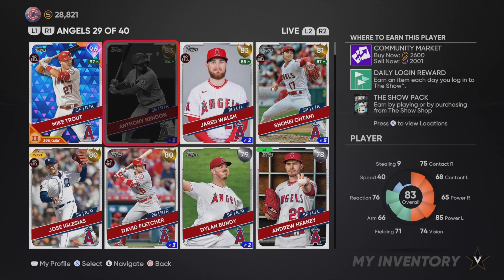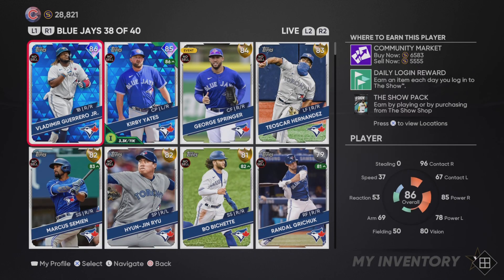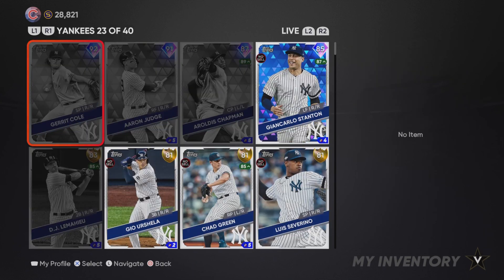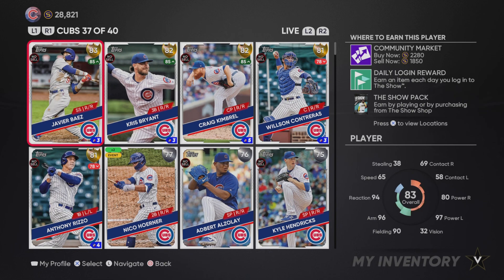Just look for someone who's doing good in real life and maybe they might be going up in overall. A great example is Vladimir Guerrero Jr. — the guy started out as a silver and now he's an 86 overall because he's absolutely raking. Just something you want to look out for. I watch the Cubs so that's the team I can give the most insight on. I'd recommend whatever team you guys watch the most, pay attention, see who does the best, and then keep buying that card over and over in the auction if he's doing good in real life because he might go up in overall. That's my biggest tip for you guys.